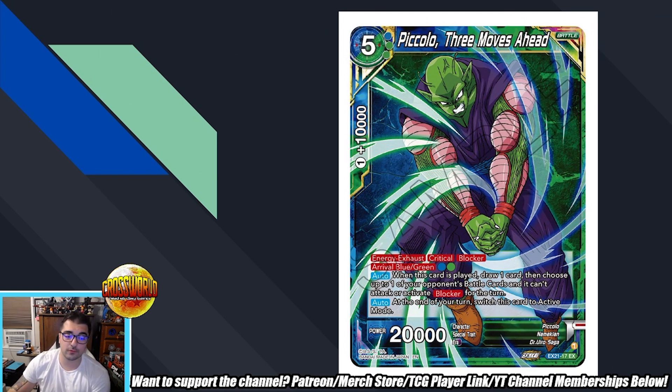Piccolo Three Moves Ahead — five drop 20k, energy exhaust, critical, blocker, arrival for blue and green. When this card's played, draw one card, then choose one of your opponent's battle cards and they can't attack or activate blocker for the turn. So this is an interesting defensive arrival with some offensive capabilities — negating a blocker is pretty good. Arriving this thing on defense and stunning a battle card is not the worst thing. It also blocks itself, and at the end of your turn this card switches to active mode, so you're incentivized to tackle it if they're critical and then restand it.